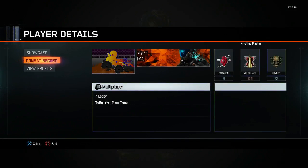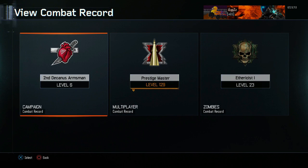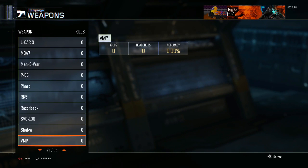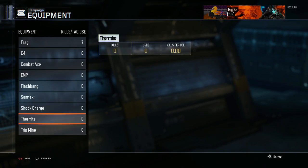What you want to do is head over to your player, click on him, and go to combat record. You need to be at least level 2 on the campaign combat record. Then click on that, go to the weapons part, and scroll all the way down to the bottom.